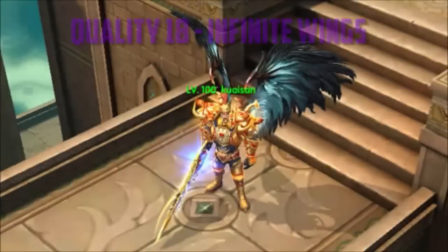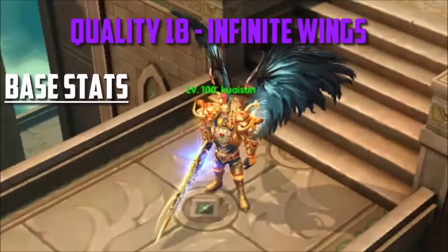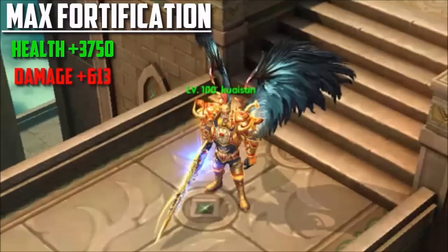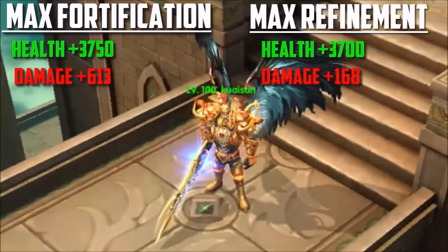Moving on to the second set: the quality 18 Infinity Wings. They have a cool hawkish appearance. The base attributes are plus 25 HP transfer, a base of 500 health, and plus 40 damage. These wings come from topping up to VIP level 5, which requires topping up to around 5,000 diamonds from the store. Max fortification for these wings is plus 3,750 health and plus 613 damage. Max refinement is plus 3,700 health and another plus 168 damage, plus an additional 50 HP transfer.